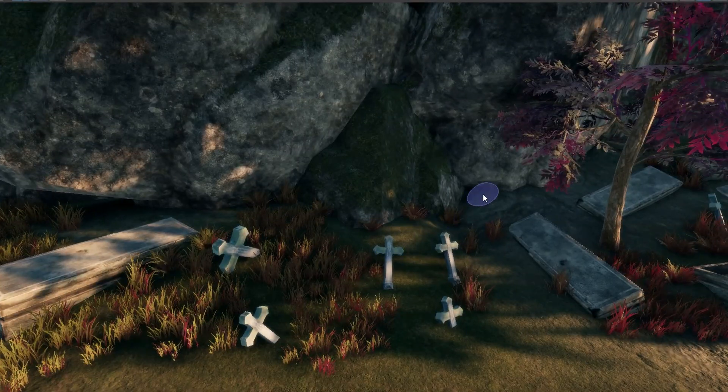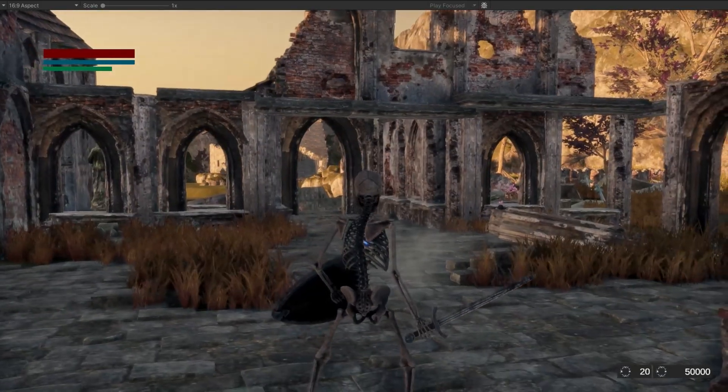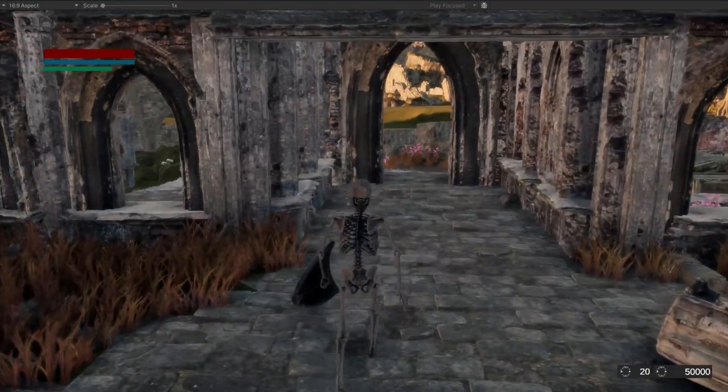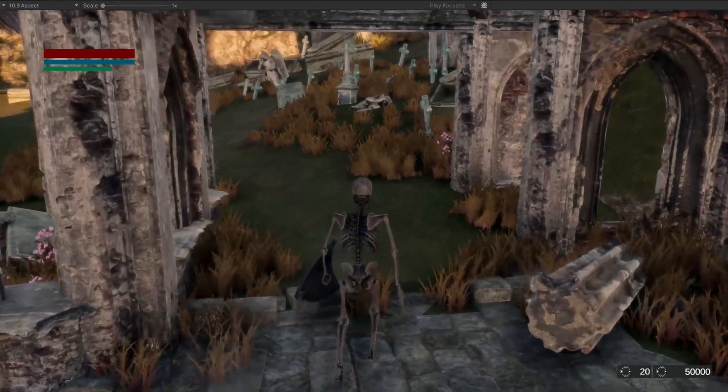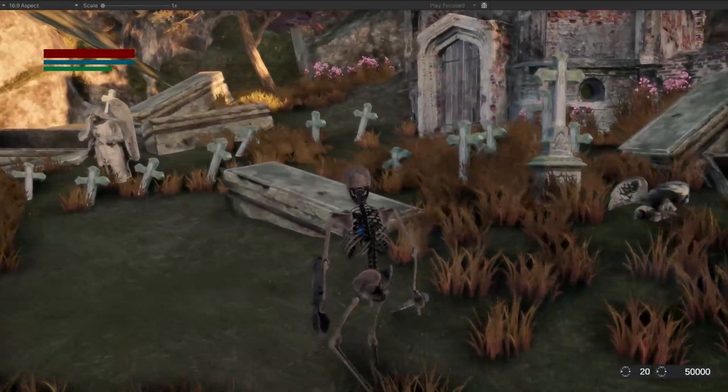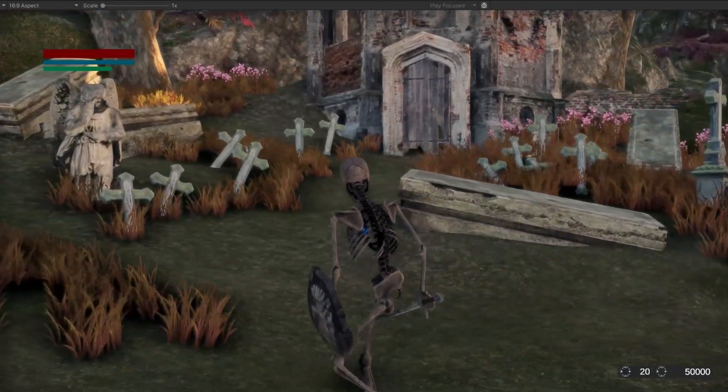Now let's have a walk and test this part of the level. From the church, when you turn to the right, you'll see a path to the lower graveyard. And just ahead on our right, we'll find the upper mausoleum.